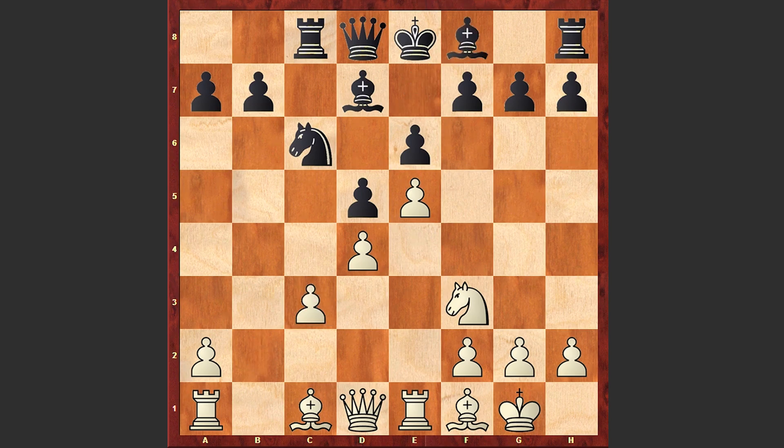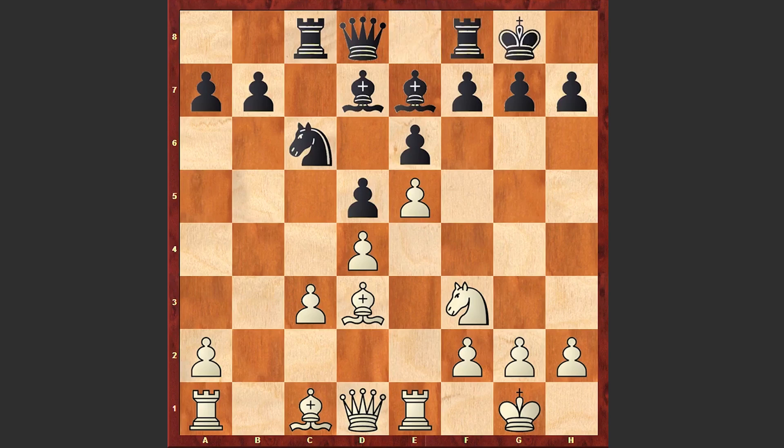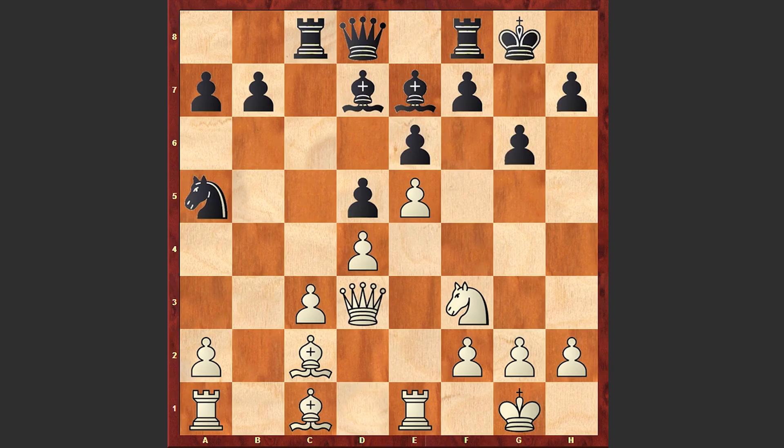Be7 — we can see that Black is hurrying to castle kingside, but actually the center is closed and there is no need for extra precautions. A better move was Nga5, targeting this weakened c3 pawn. If Qc2 then Qc7. But when playing Be7 and then castling kingside, this allows White to play Bc2, and after Nga5, here comes Qd3, forcing Black to play g6 and weaken the dark squares.